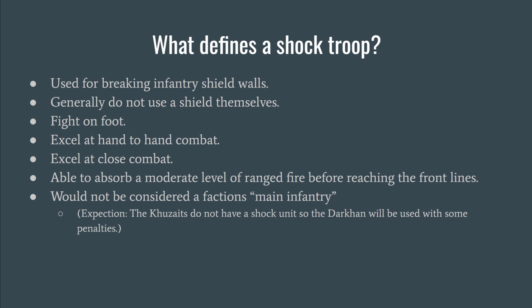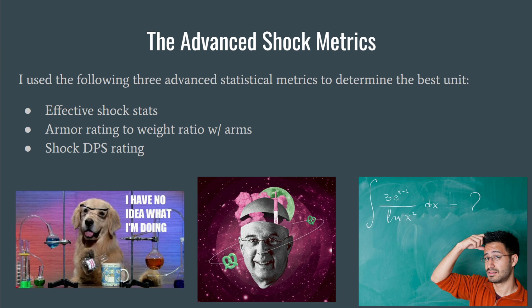For the Kuzites I will be using the Dark Hand, which is the main infantry of the Kuzites. I had to give it some penalties to make up for that, which I will explain later. So what advanced metrics am I using to determine the viability of each of these shock units?